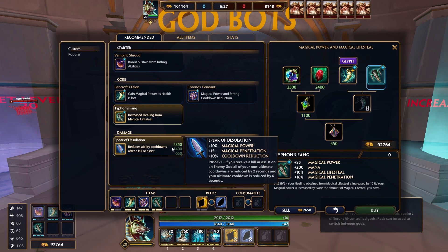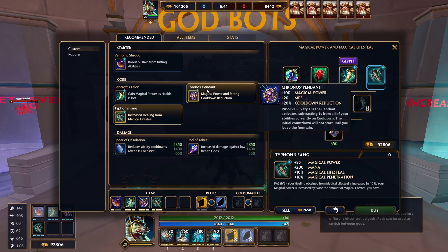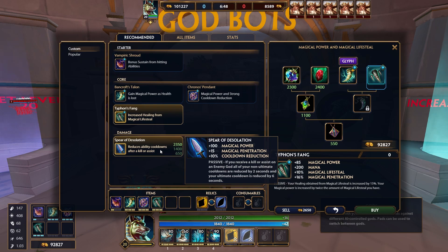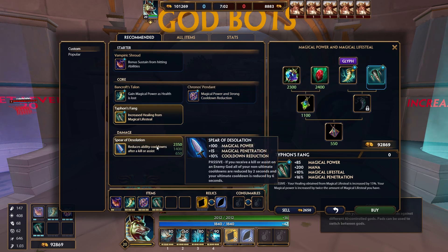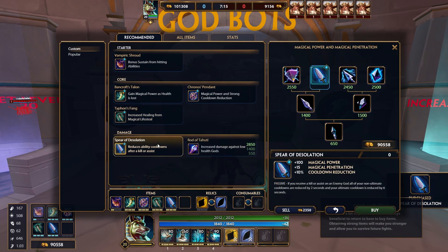The fifth thing we're going to buy is Spear of Desolation — this is where things start to get tasty. It gives you 100 magical power, 15% magical penetration, and 10% cooldown reduction. Pairing with Kronos' Pendant, every 10 seconds this is subtracting 1 second from your cooldown. The passive is: if you receive a kill or an assist on an enemy god, all of your non-ultimate cooldowns are reduced by 2 seconds and your ultimate cooldown is reduced by 6 seconds. Mid to late game, we're looking at about a 5 to 6 second cooldown for all of your abilities, which is very good. With this, I bring death.